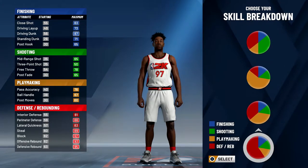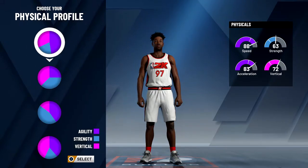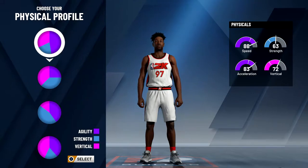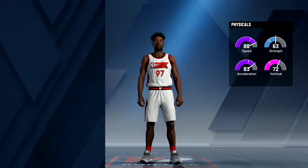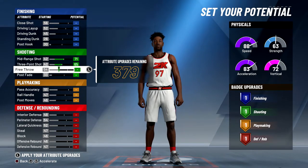For the pie chart, you want to go all the way to the bottom and just go up one — half yellow for playmaking and half red for defense and rebounding. For the physical profile I went with the top one. It does say 63 strength, but the strength is going to go up — I'll show you later in the video. My strength is actually in the 80s, which is really good.